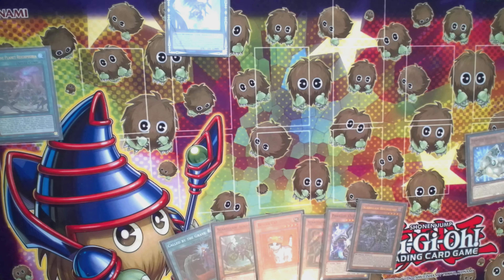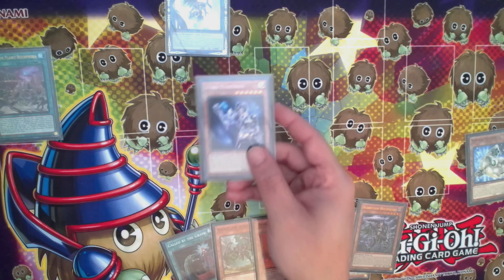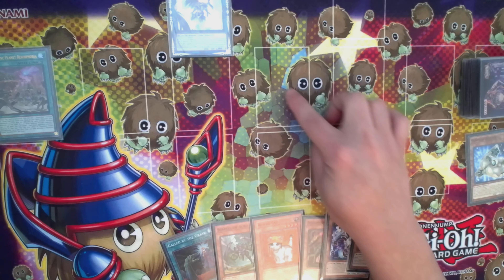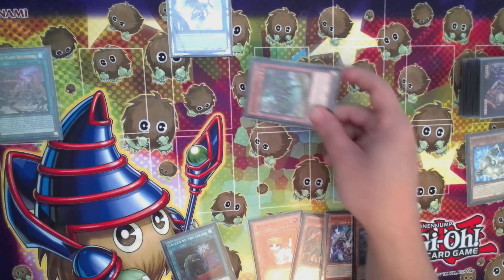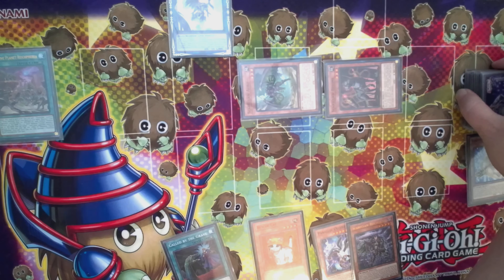We're going to activate the field spell and search for the next combo enabler. Looking at my board, I'm fine without Visas Star Frost so I'm not going to go through that line. Instead I'll grab Rykart. I could pop my Link 1 to summon Visas then summon my Link 1 back, but with my hand I have everything I need. Because of Scareclaw's ability you can summon adjacent — you want Tryhard's three arrows down empty, so keep that in mind when doing your plays.